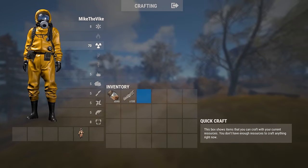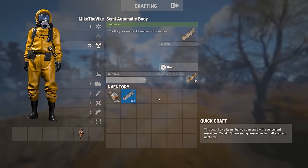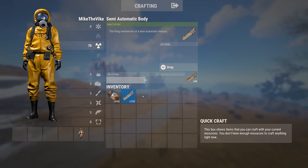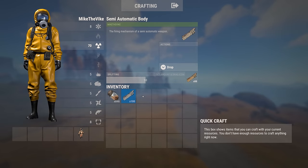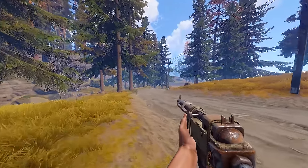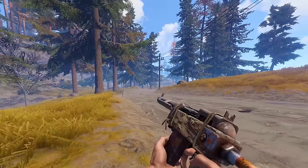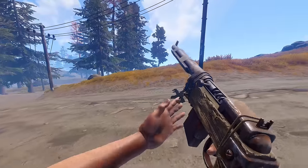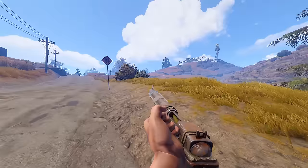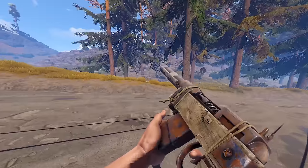They also introduced the semi-auto body component for the semi-automatic rifle and pistol. The way it was currently set up, you didn't need any components to make them, so pretty much everybody was rocking the semi-automatic pistol and dominating. That's a good balance fix. They also buffed the semi-automatic rifle — the recoil has been reduced making it fairly controllable, but it also does less damage. I think this is a good trade-off; the recoil in Rust on most guns is always pretty ridiculous.